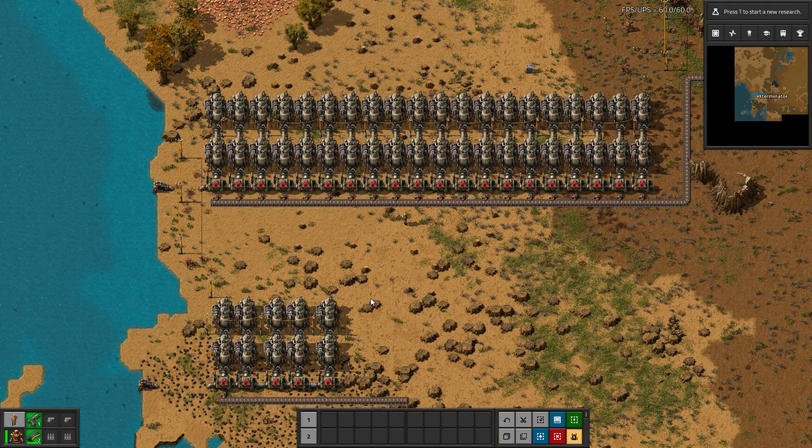Hello and welcome to episode 3, season 1 of my Factorio 1.1 tutorial series. I'm Exterminator, and thank you for joining me again. Today we will be covering a beginner tutorial on setting up your first steam power build.